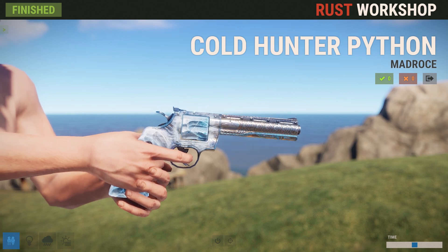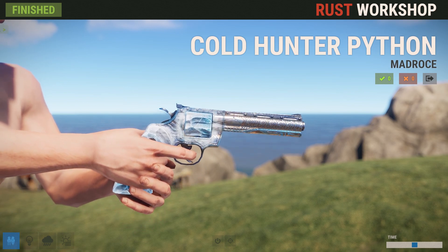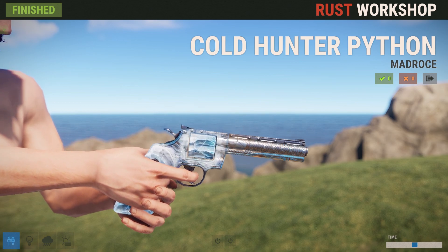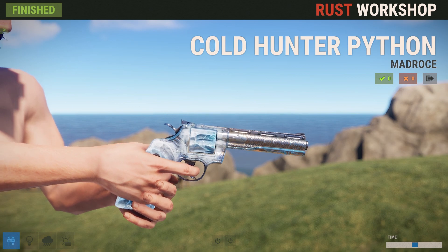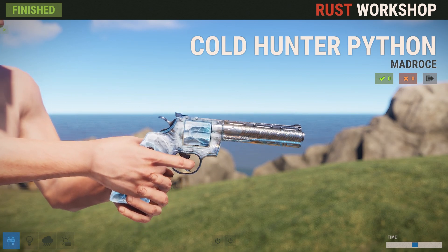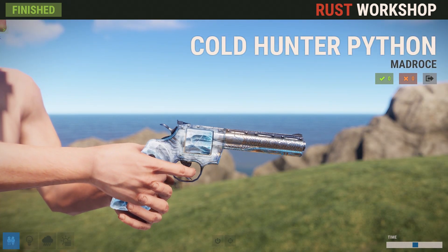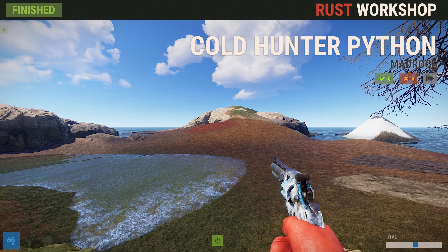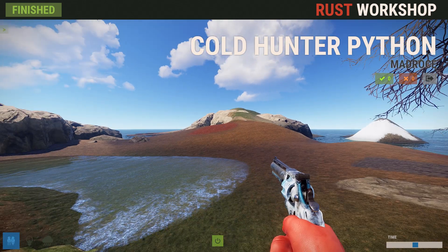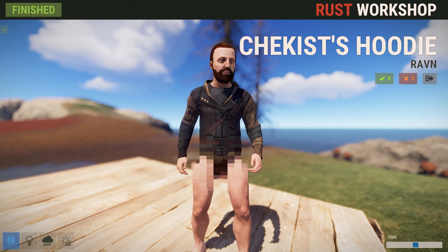Next up we've got the Cold Hunter Python by Mad, and Mad always puts out something really awesome. This was supposed to make it in last week but Gary decided to choose the skins himself, so Hulk made sure we got it this week along with all the skins that were approved last week but didn't make it. This guy will be $3.99 — the most pricey skin this week, but you can pretty much see why. It doesn't glow in the dark, but it has a really nice effect to it. This is a very unique gun — definitely a collector. I love the unique stuff.